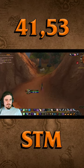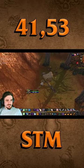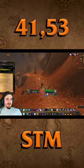Then I Hearthstoned to TB and I flew directly to Stone Talon. I headed up the path to 41.53 and I clicked the item in the camp. Then I dropped down and I clicked on the second item.